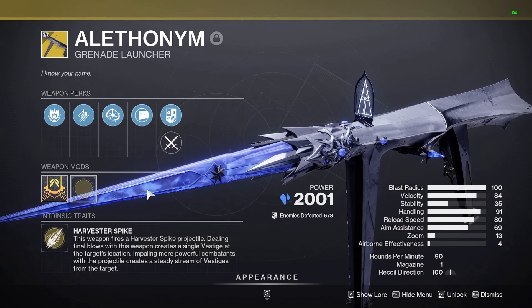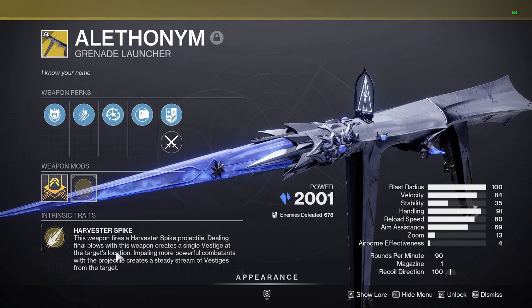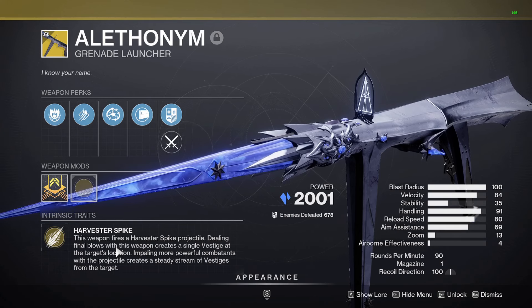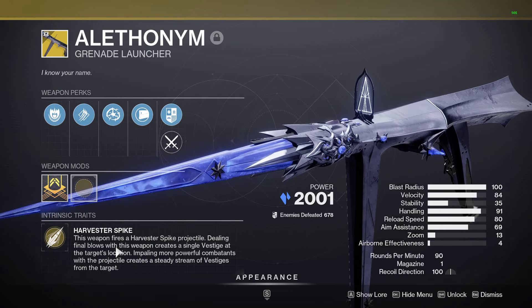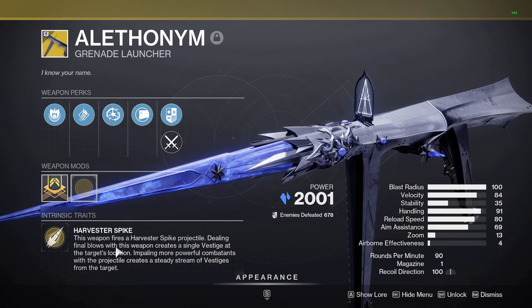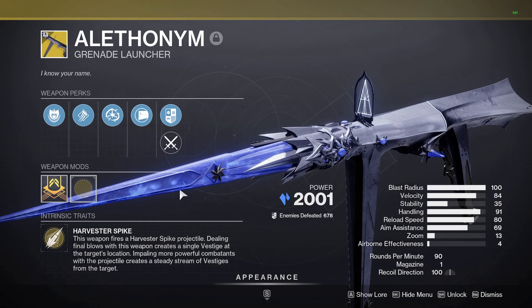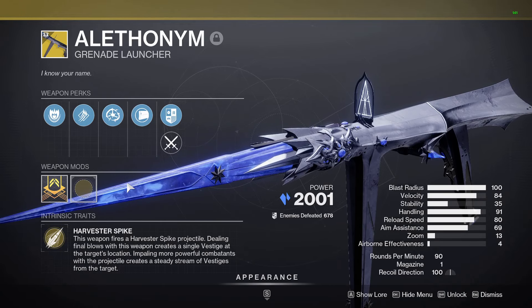Vestigial Alchemy is the trait. This weapon gains energy when you pick up vestiges, allowing you to create ammo at the projectile's impact point for you and your allies — very important, impact point. Basically, hitting targets charges a meter on the bottom left of your screen. At 50%, you long press reload and it generates ammo the next time you shoot. At 100%, the next target you hit drops a heavy brick every time. It's a very strong utility weapon, but also a damage rotation weapon, letting you spam through special ammo and heavy.